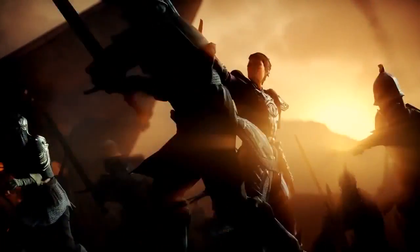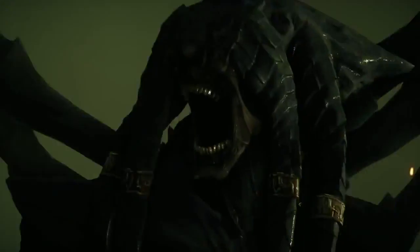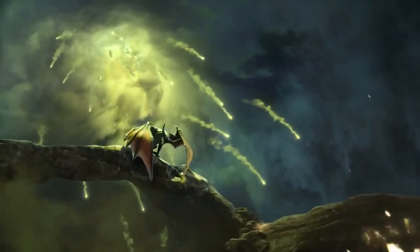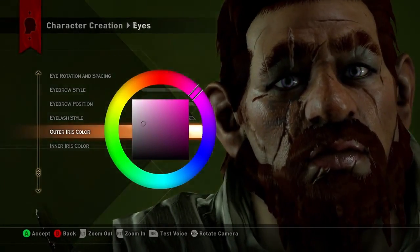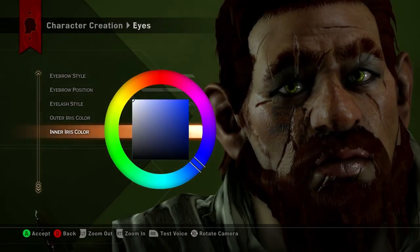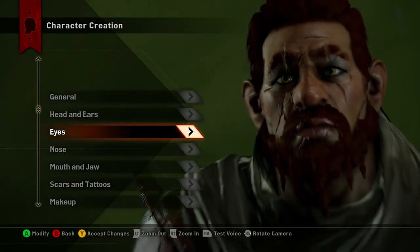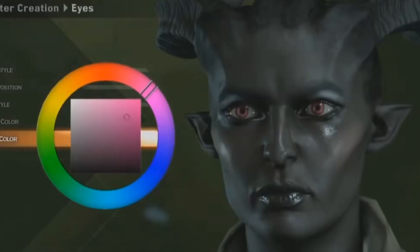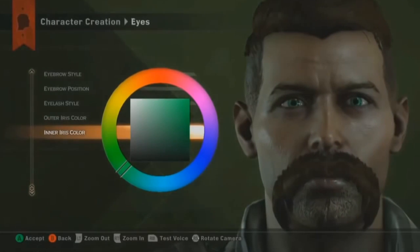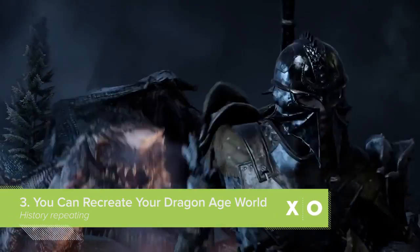Dragon Age Inquisition promises to let you live your exact fantasy as leader of Thedas' last hope against the skyhole and the demonic horde. Personally, I can't get my fantasy on unless the centres of my eyes are the exact icy blue of a raspberry slushie and the outer bits are green like Kermit the Frog. Anticipating very specific demands for eyeball customisation, Dragon Age Inquisition's character creation lets you pick the colour of your inner iris and outer iris separately, then blends them beautifully. No crazy party-contact-lens colour combo is off-limits for your Inquisitor, such as the fetching violet and red on this Lady Qunari — or blue and orange if you want to rep for your sports team.